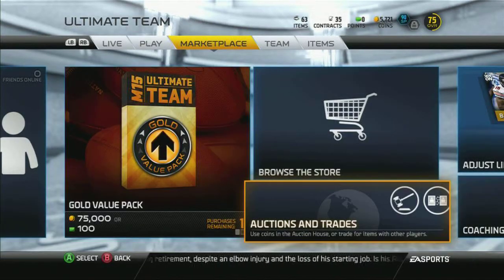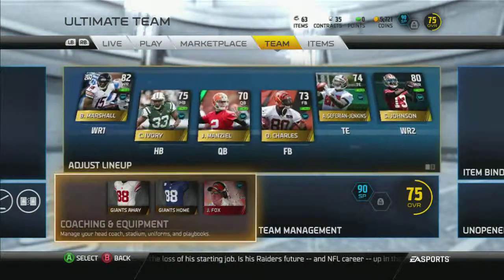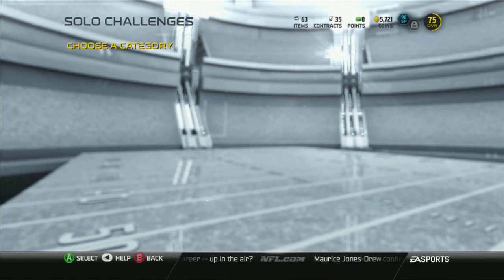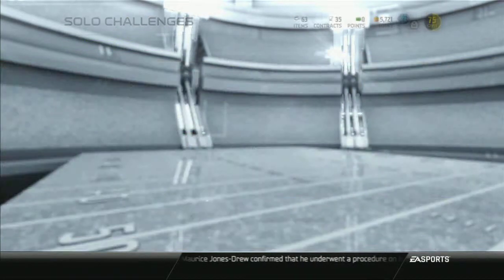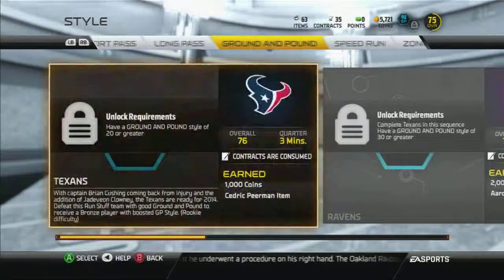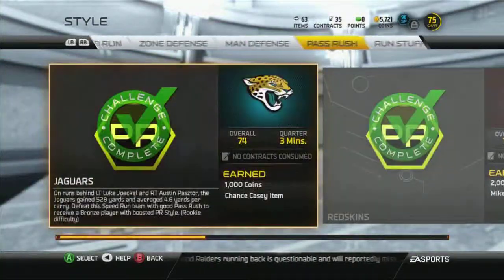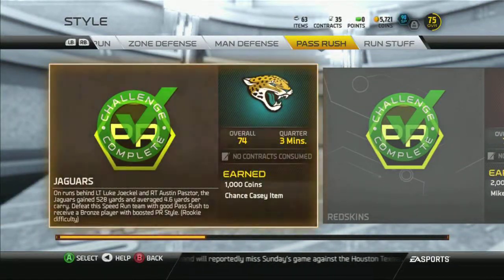50,000 coins at this stage in your MUT isn't a lot — it's not that hard to get. I have my John Fox down there because I'm doing short pass. If you go to the solos, the offensive side of the ball is easy. All gold players with an elite coach will get you to 86 or 88 chemistry on defense. I already did pass rush, and I'm doing short pass right now. Offensive side is much easier. The defensive side gives you bronze, silver, and then gold.